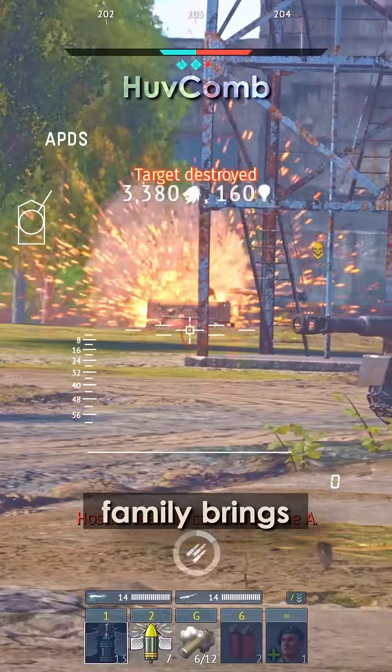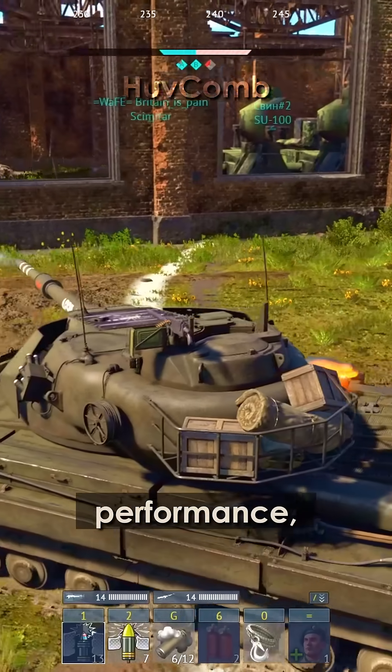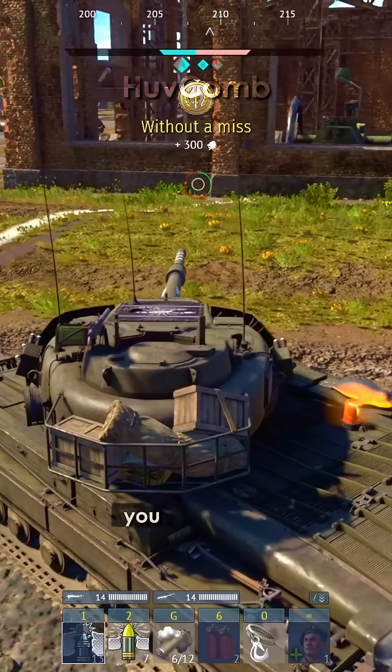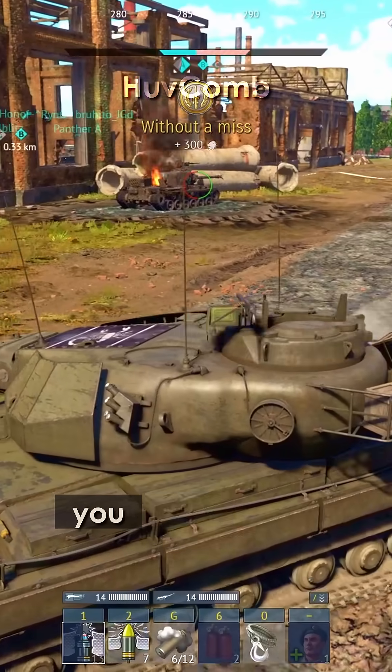So while the L1 gun family brings heavy-hitting performance, the way armor slope and internal damage are modeled in-game means that what you see on paper isn't always what you get in battle.